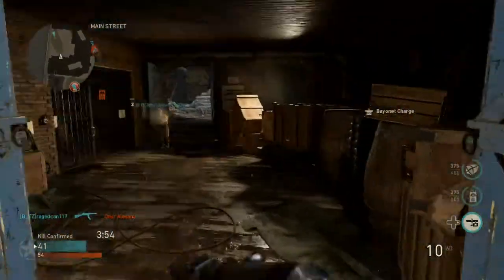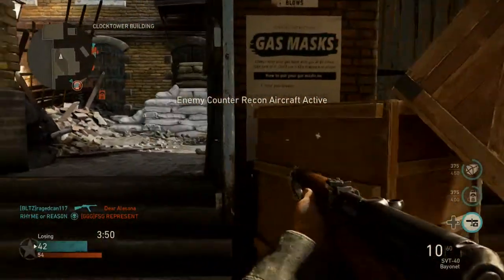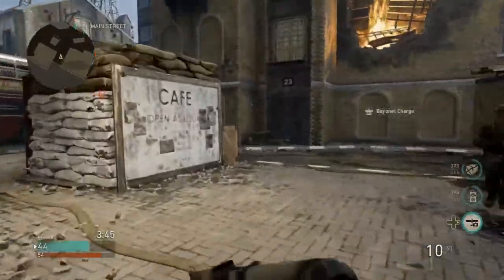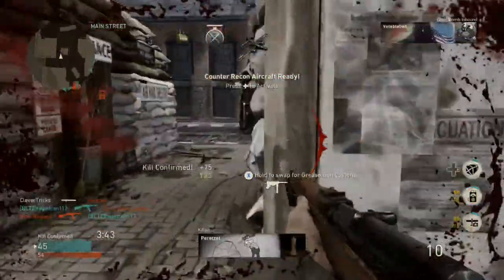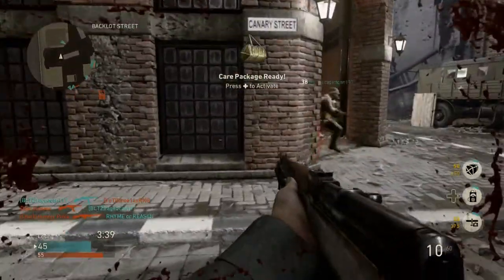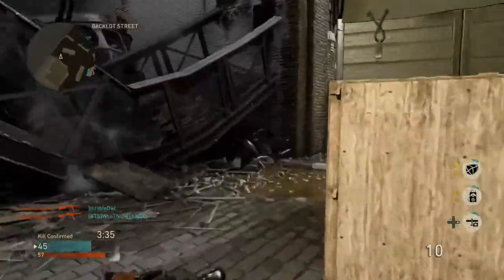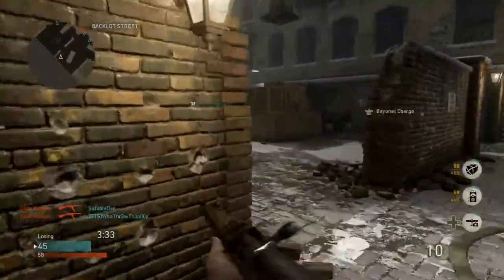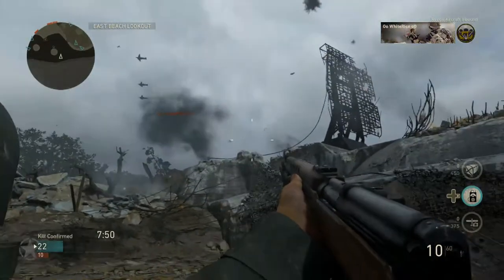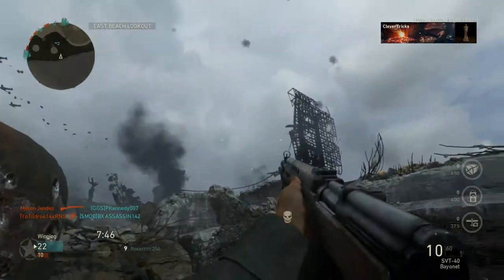That means the enemy prematurely threw up a counter-recon, and unfortunately that enemy is not getting any points for it, but it is blocking me from using my recon plane for a small amount of time. So it does do something, but you're actually not gaining any points — and it's more beneficial to throw it up when the enemy has a recon plane so that it can take it out and you can collect well-needed points to continue on your scorestreak stack.